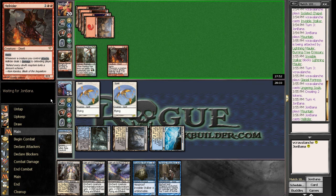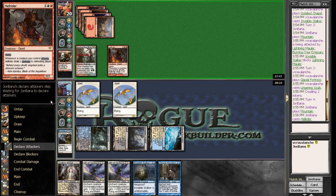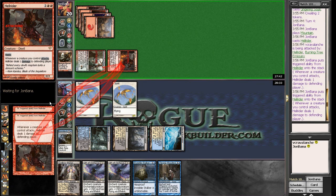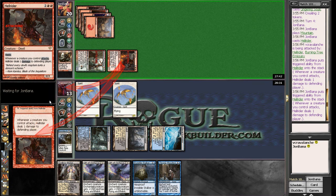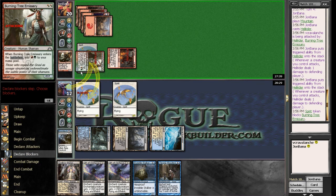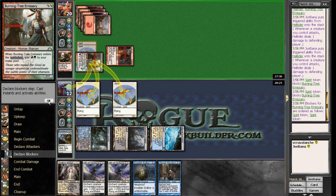Yep, Mr. Hellrider. So we're going to end up taking five here. I am going to kill the Burning Tree Emissary if he attacks with it. We're going to double block on the Burning Tree Emissary and I'll be taking five. Hopefully he doesn't have two Hellriders in his hand, or yeah, I'm in big trouble. But we do just have to chump here. And yep, go down to a nine.